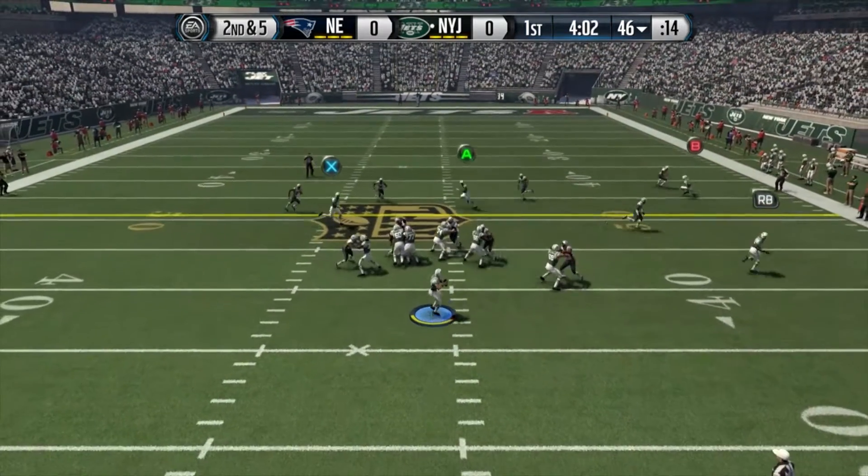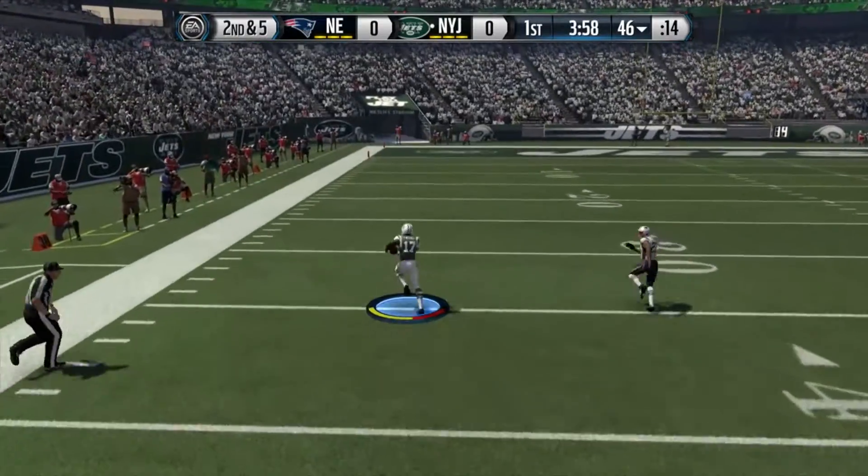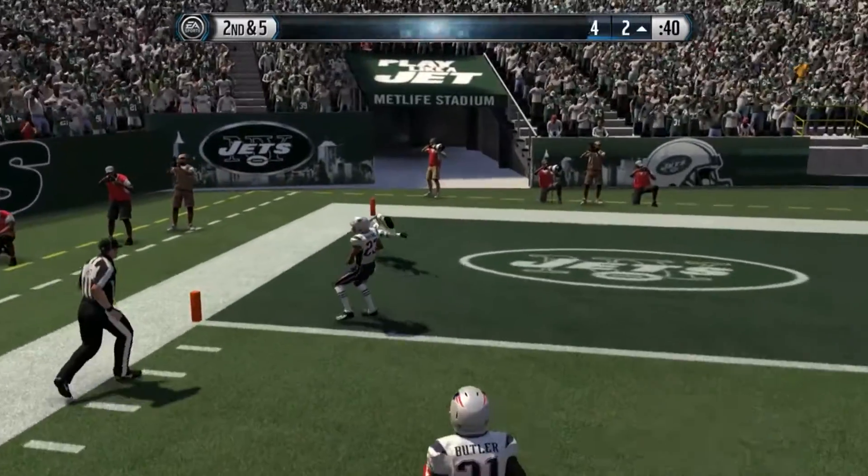Quarterback for the Jets is Ryan Fitzpatrick. He's an 80 overall. Here he is finding his third receiver, Chris Owusu. He's a 69 overall. His speed is 92 — as you can see, he's pretty damn fast.